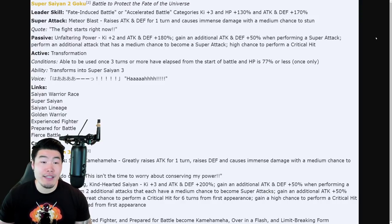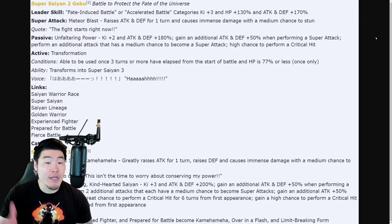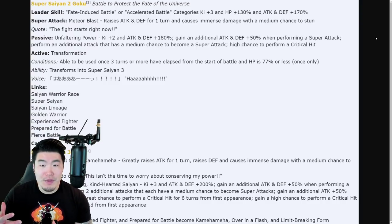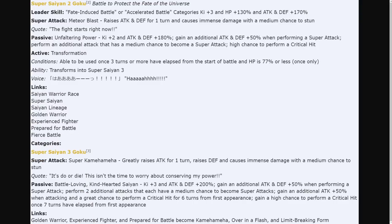His active skill is the Transformation into Super Saiyan 3, and can be used once 3 turns or more have elapsed from the start of battle, and HP is 77% or less, once only. I could have done without the HP restriction, but it's not really a super restrictive percentage so I think it's okay. Once you transform into Super Saiyan 3, his Super Attack becomes a Super Kamehameha, which greatly raises Attack for 1 turn, raises Defense, and causes immense damage with a medium chance to stun. So if I'm reading this correctly, he's actually infinitely stacking Defense after he transforms.